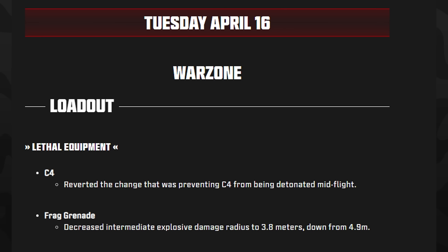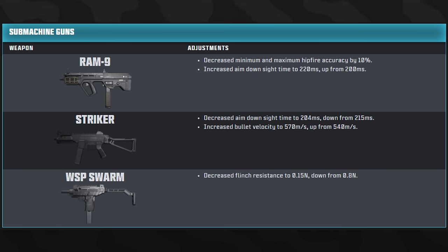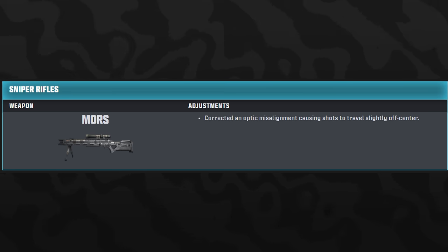For the Warzone update: C4s have reverted the change that previously prevented them from being detonated mid-flight. The frag grenade's intermediate explosive damage radius was decreased to 3.8 from 4.9. For weapon balance, the MTZ 556 received the same bullet velocity increase as in MW3. The Holger 556 received the same recoil adjustment. The M16 got the same silent recoil buffs. The RAM-9 had hipfire accuracy decreased by 10% and ADS time increased to 220ms. The Striker had ADS time decreased to 204ms and bullet velocity increased to 570.